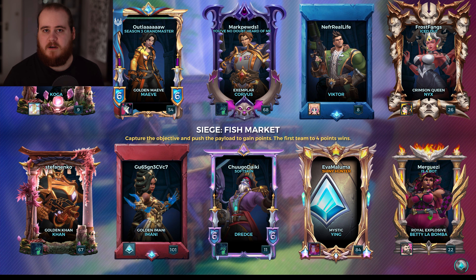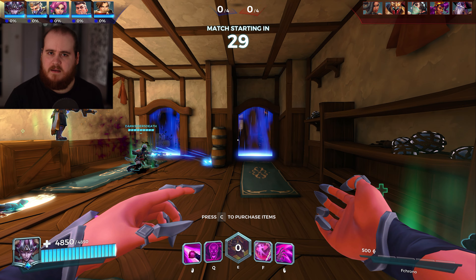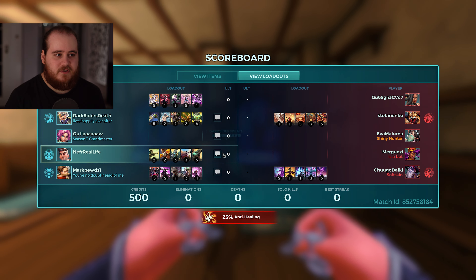All right, game on. Siege Fish Market — there are the teams. Koga, Maeve, Corvus, and Victor versus Khan, Amani, Dredge, Ying, and Betty. Going Subjugation for the talent and then just the standard F build, which I think I showed you the last time. It's really, really strong.